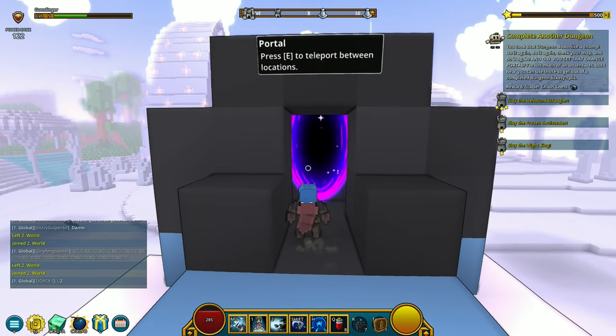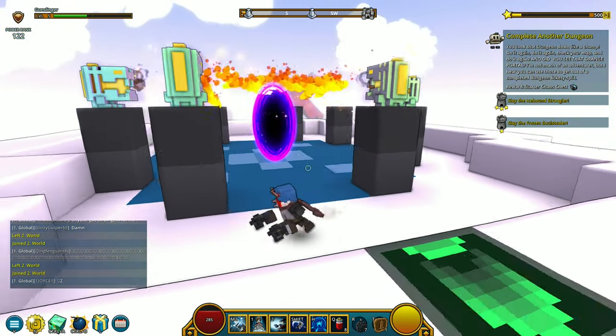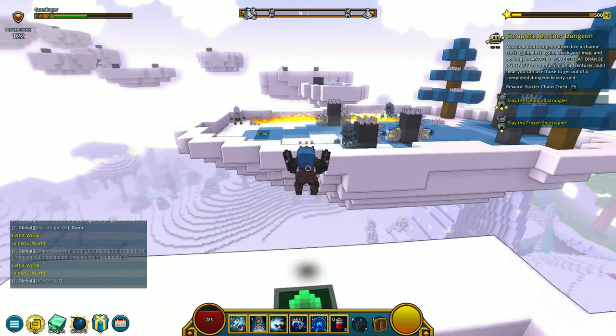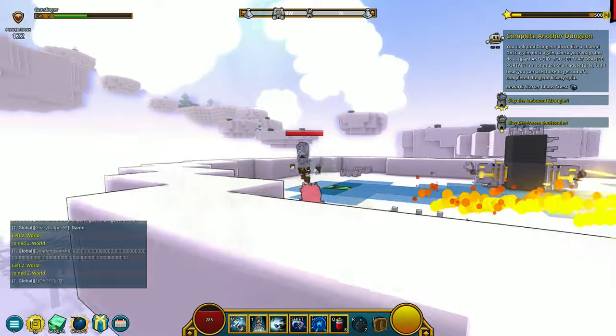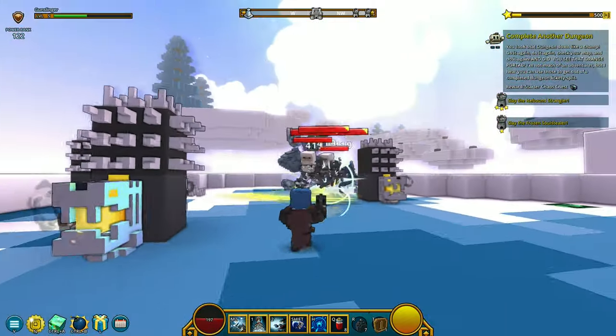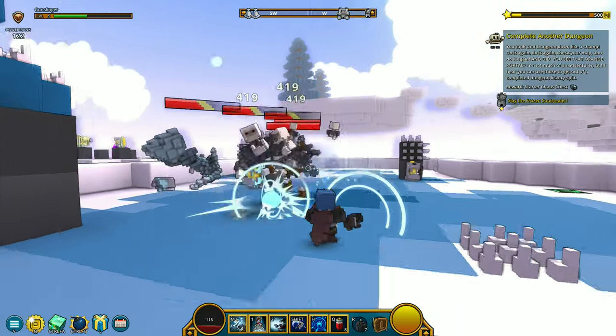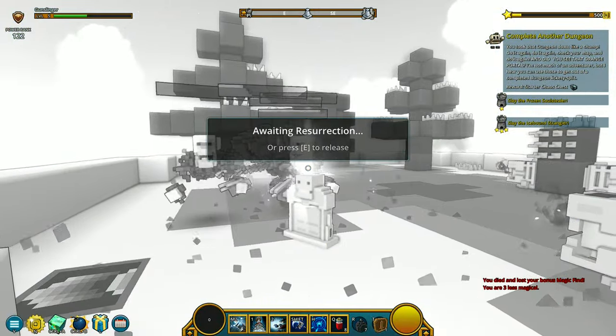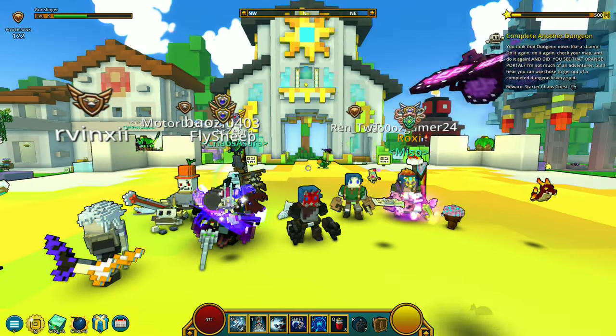Here goes the portal — wait, what's happening? That's not the portal. I need to go over there. Should I fight? Let's go. I need to AOE — I'm gonna die. I'm dead. And that's Trove.